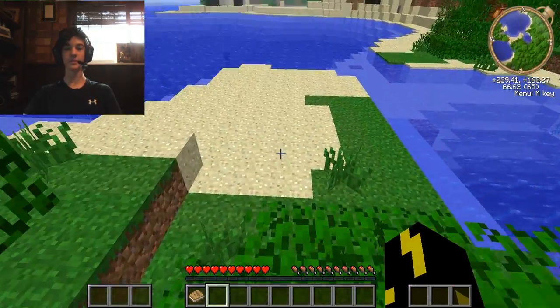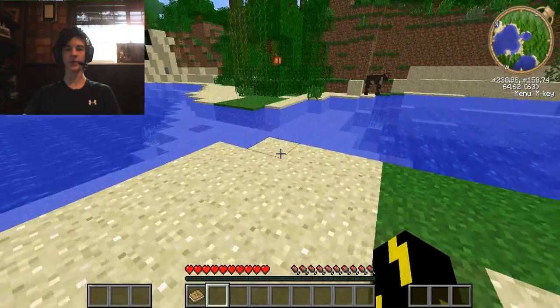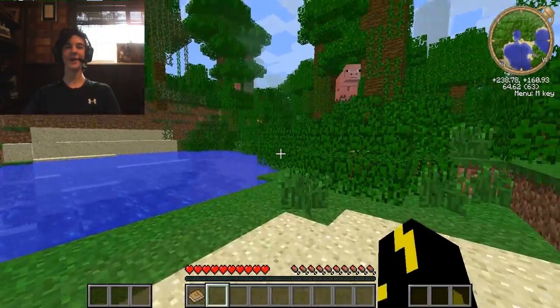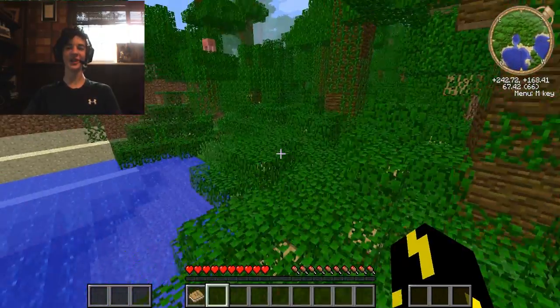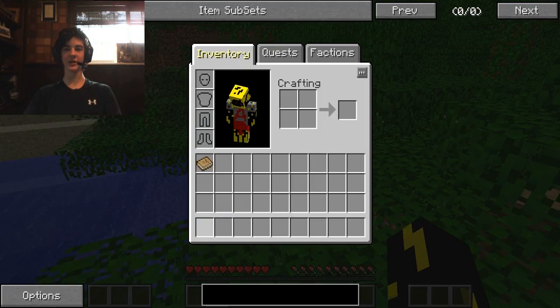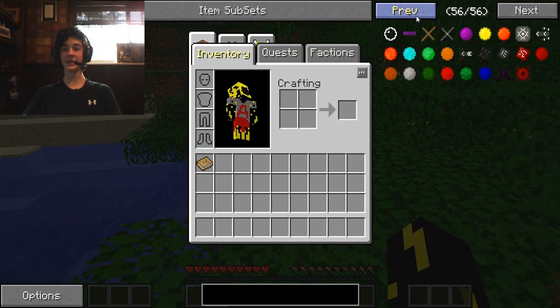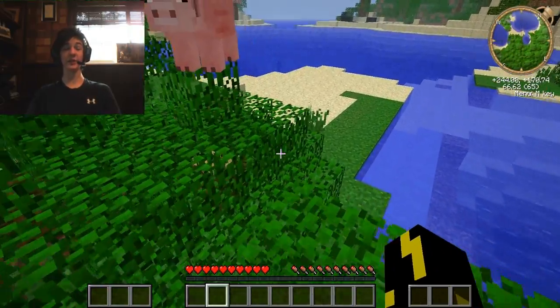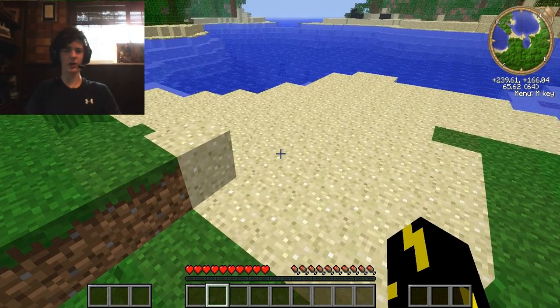A Tale of Heroes is a modded Minecraft modpack on the Technic Launcher. It's obviously got Tinker's Construct in it — 56 pages of that — so that's great. Other mods it's got are Twilight Forest, ThaumCraft, and a bunch of other mods.